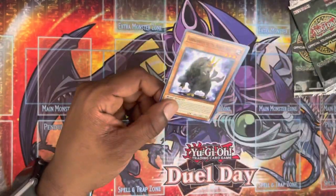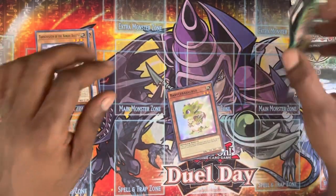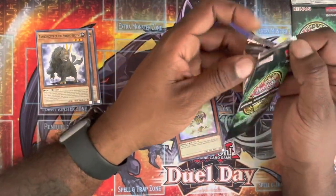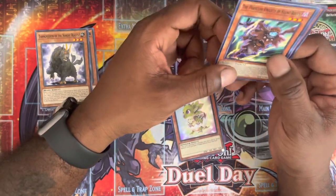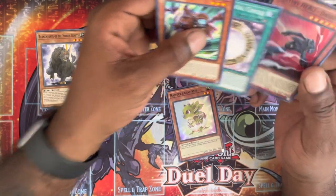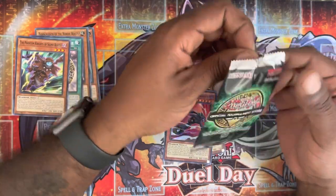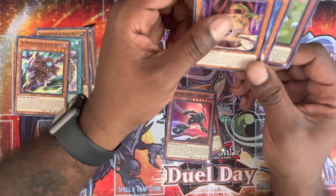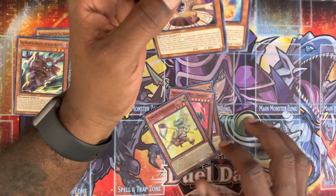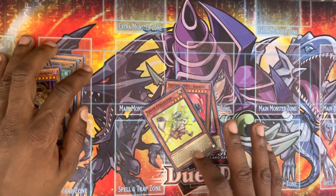First pack of OTS 18 — here's hoping we can get another Ultimate Rare. Baby Sarasaurus — we've pulled that one all throughout this channel, we've got multiple playsets. Silent Boots, another Dasher — we've got plenty of these and they're worth money, so not mad at that. We'll keep taking them and I'll keep posting them online. Feel free to check me out on TCG — TradeDayLLC at TCG — if you want to buy some of these cards. Another token collector — this card is super popular and always welcome, super good meta in this format.